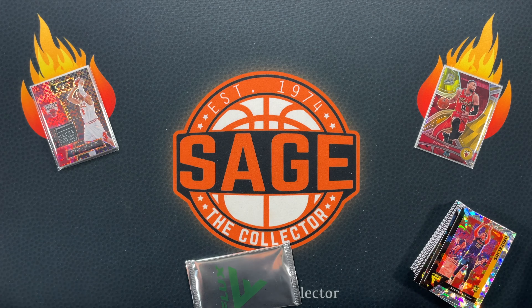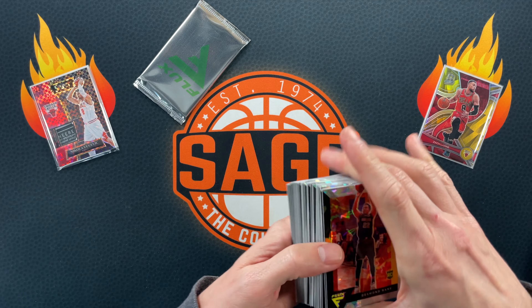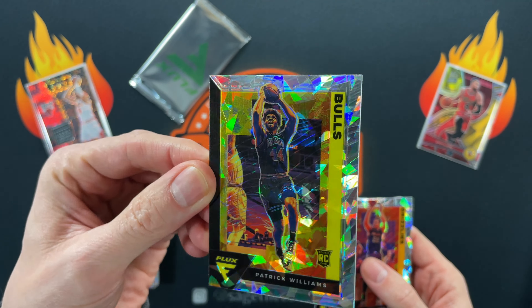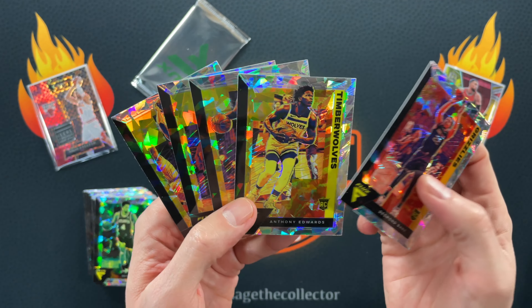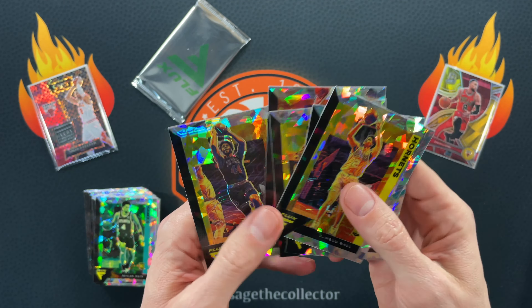Sorry Zion. So you got all the base cards — you got your LeBron, you got Seth Curry. But you typically want to look at these. I'm going to look at that briefly for my PC. Look at the corners — this is what you want to see. You want to see those black lines going right into the corner. So you got Ant-Man, Maxi, LaMelo. I mean, $40 — you just got all these. That's not $40 worth of cards.